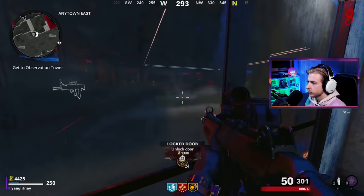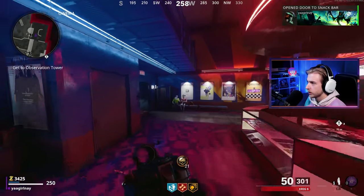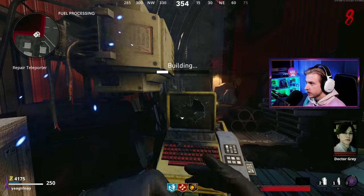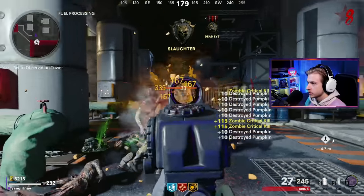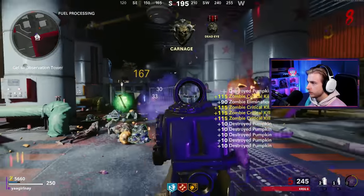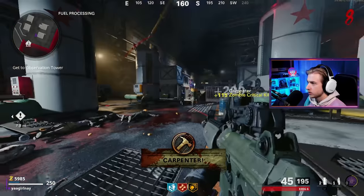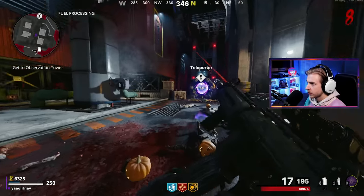Now we have enough to open this door. There's our little TV. Grab the loose change. Let's build our portal, put the parts in. Let's get some kills real quick and get our ring of fire going, because we don't have pack-a-punch or any tears. The abomination is going to be a little harder to kill this time. Might as well have a ring of fire to help us out.